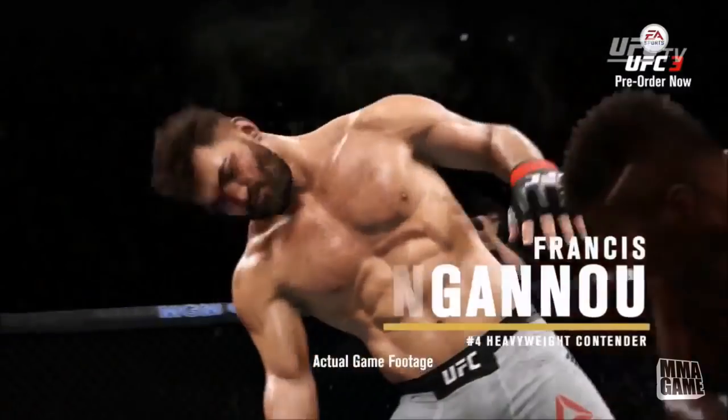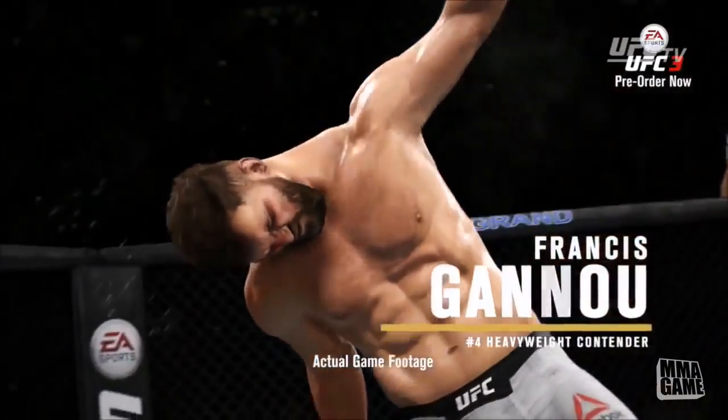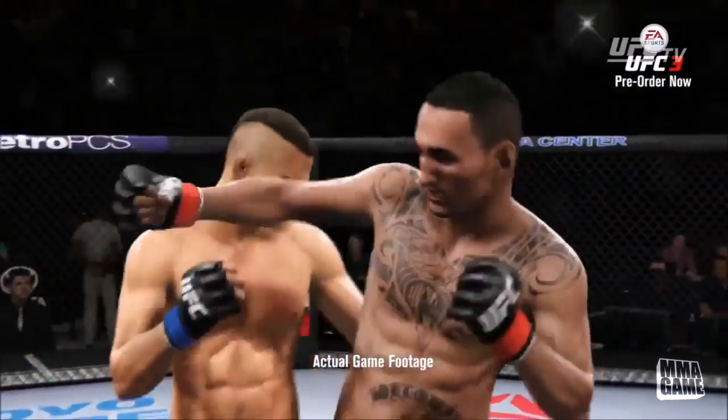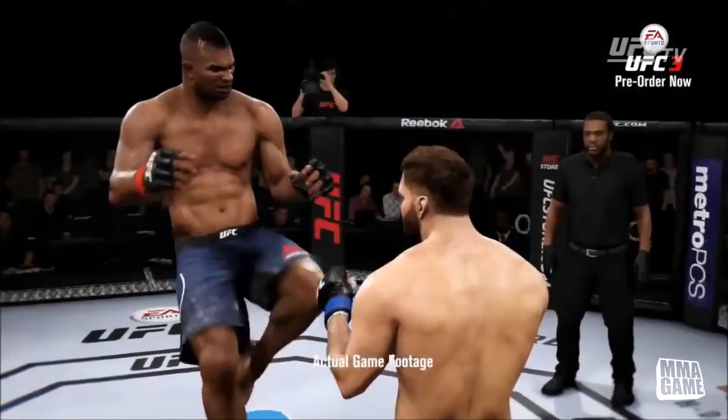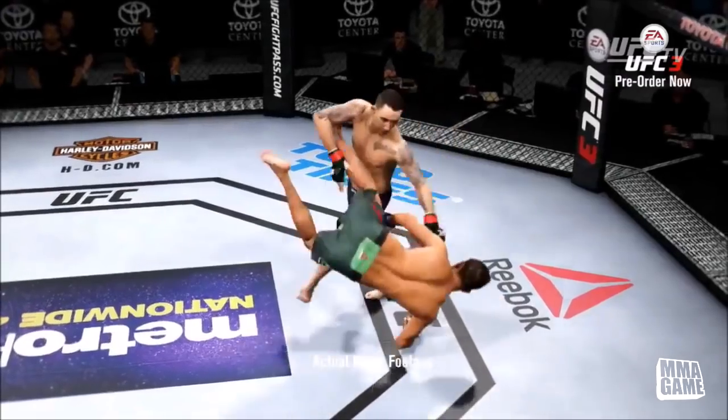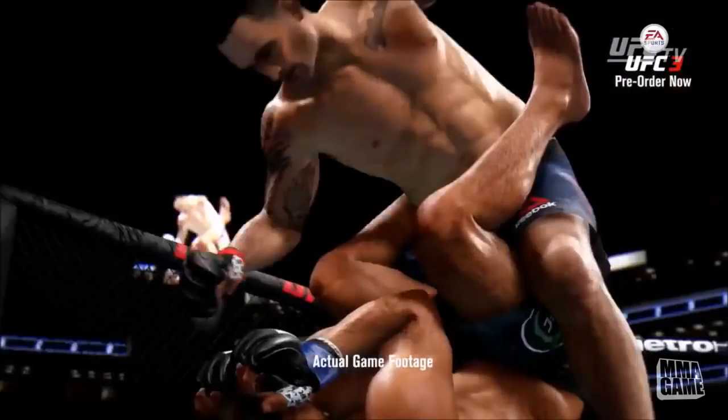Huge overhand knocks out Arlovsky. And look at that left hook to spinning back fist combination — insane. The front kick, new haircut for Overeem. Check this one out: catching the leg kick, dropping him down. Yeah, the character model looks insane.